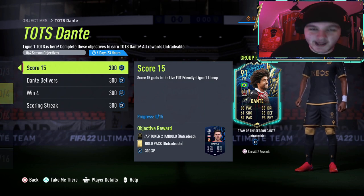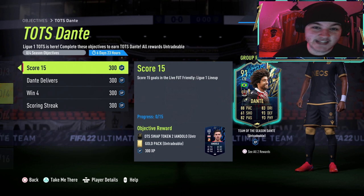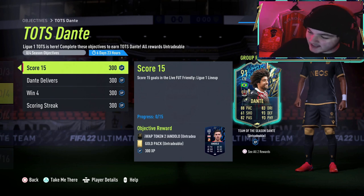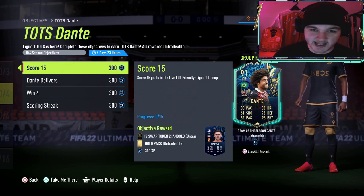This man has got a special place in my heart lads. I used his Rule Breakers card for over 650 games, and I was doing a forfeit wheel on Twitch and I had to discard him — my club legend, Dante. I've even got my own Twitch sub emote on him, and lads, he has returned, he has evolved — a Team of the Season, a Dante objective.